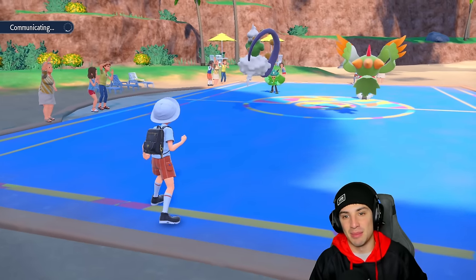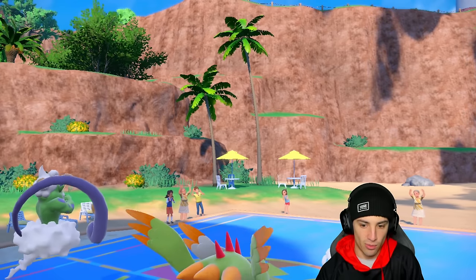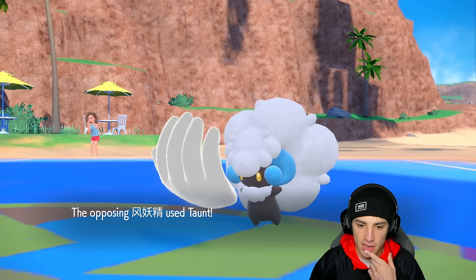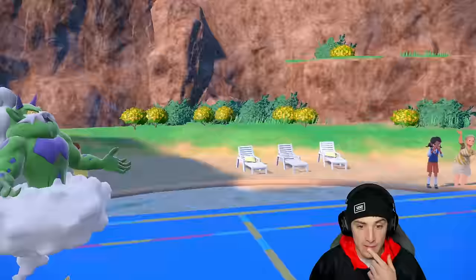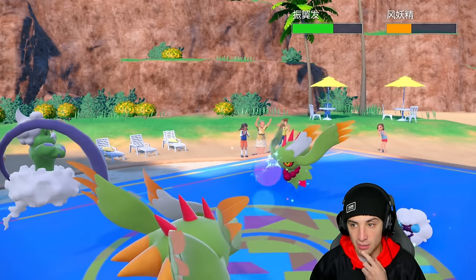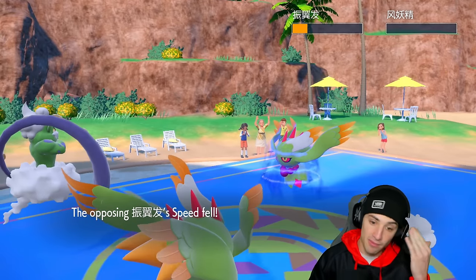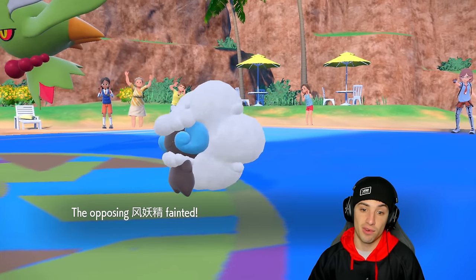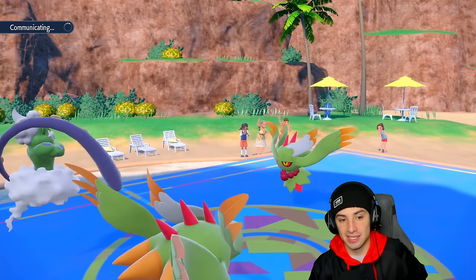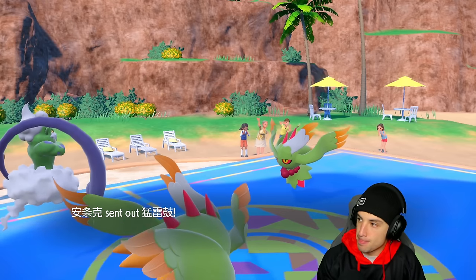The ranked ladder is totally different than the casual ladder game-wise — people play so much better. They withdraw Ogrepon turn one. Their Fluttermane comes out and they go for a Taunt — I wasn't expecting Taunt, I thought they'd go for Tailwind. Bleakwind Storm lands so neither side gets off Tailwind, and we get a speed drop on Fluttermane. That's a hot start for us.